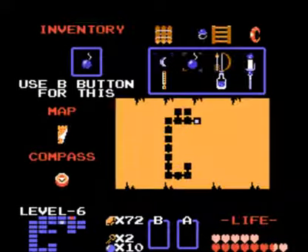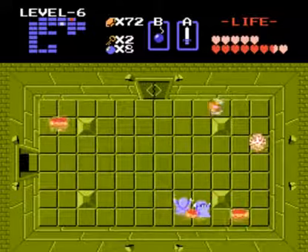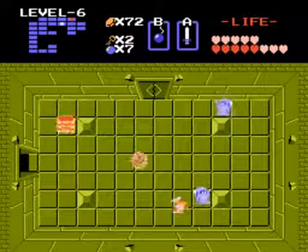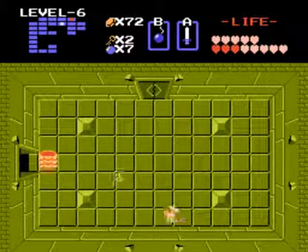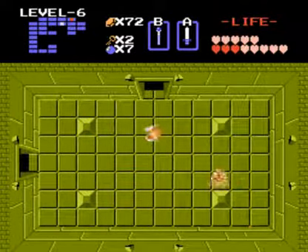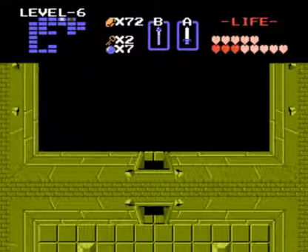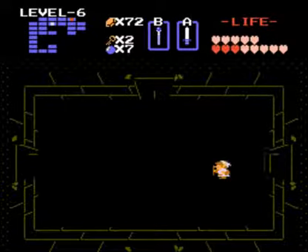I couldn't see where he was going. When I was younger playing this, this level was so annoying. An NPC says: 'There are secrets where fairies don't live.' That's actually a hint as to where the next level — level 7 — is located on the world map. I won't say any more on that for now.